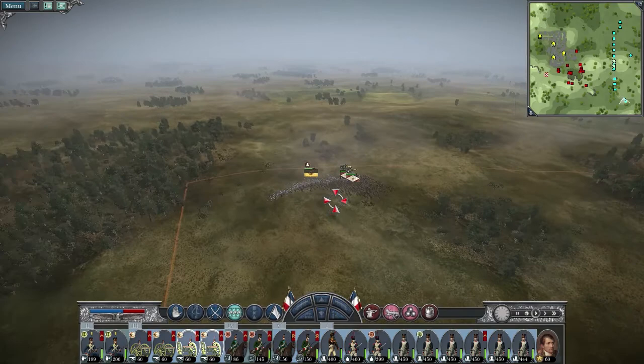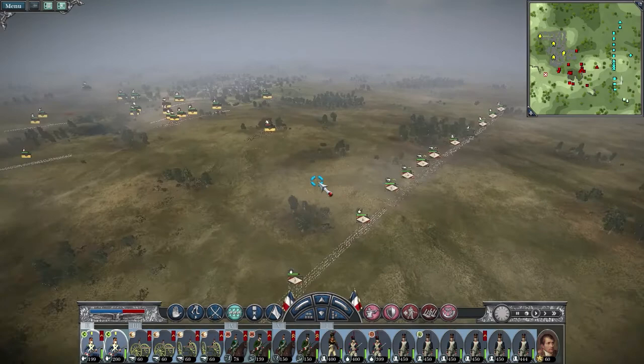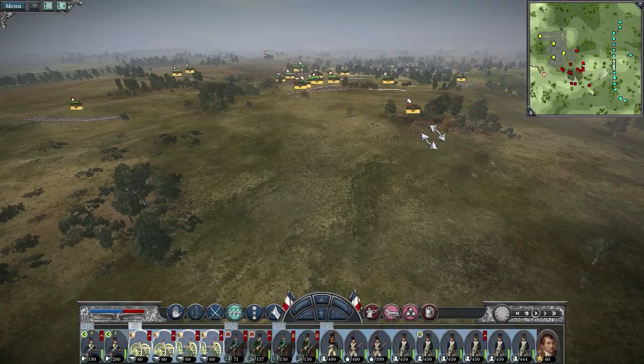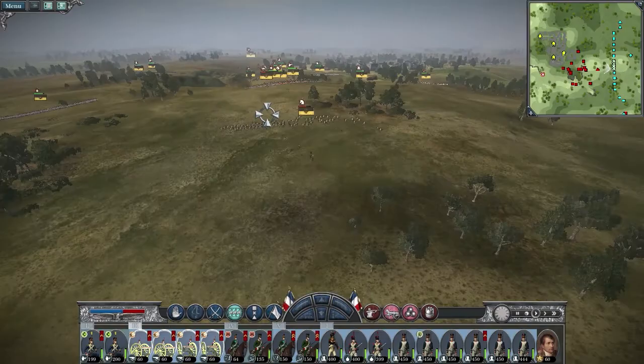They also have reinforcements coming — just one unit. I'll bring these guys back, I won't need them. I want to move my guys up. I'm not sure if I want to move them up the hill — I have more of an even footing if I'm more down here where the slope's more gradual. I lost one cannon, I didn't even notice that. Rip cannon. I didn't lose any guys from the unit though.